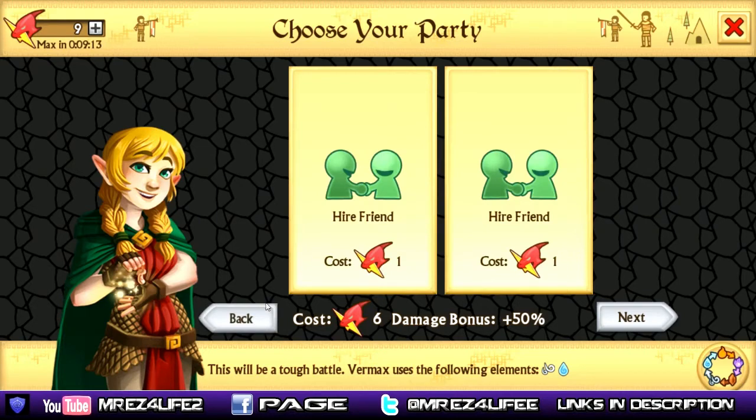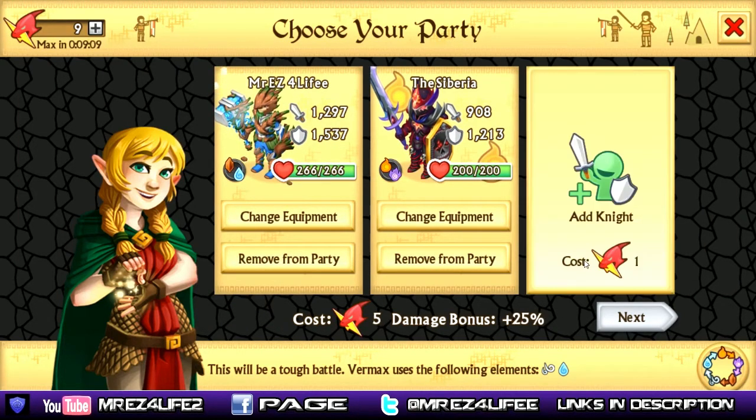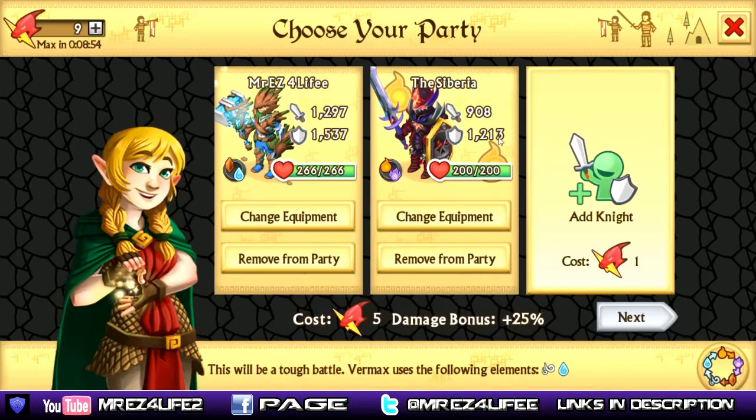You can always hire your friends too. For right now, I don't think I'm going to be needing three guys. The Arborsteel Vanguard is on my main knight, so I don't think anyone else can come with me except the Siberia. I'm pretty much just going to be having the Siberia next to me for the extra 25% boost in damage. With my stats, we should be able to fight him.